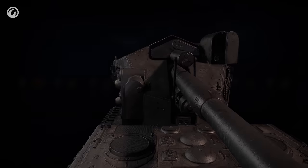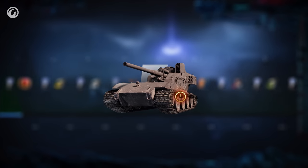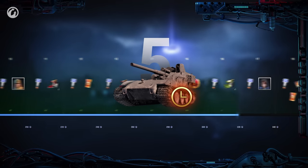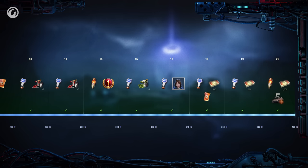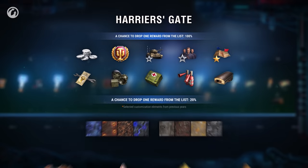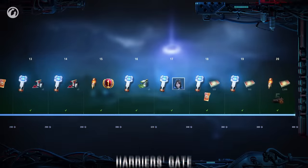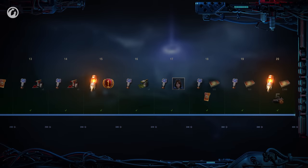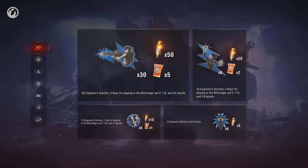This is your chance to rent the Wappenträger Auf E 100. Complete the entire progression to rent this legendary tank destroyer for five random battles. On top of that, you'll also get starters to open the Harrier's Gate, as well as starters for the Engineer's Gate, or purchase some bundles with visual elements to get starters as a gift.